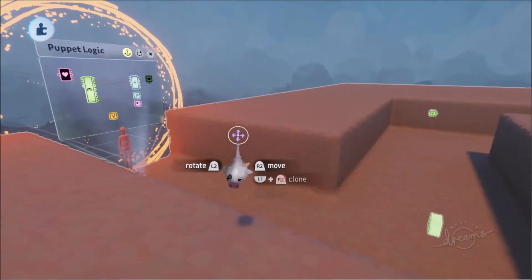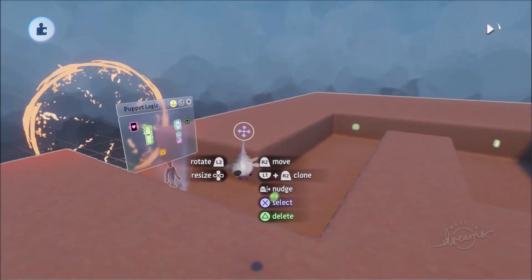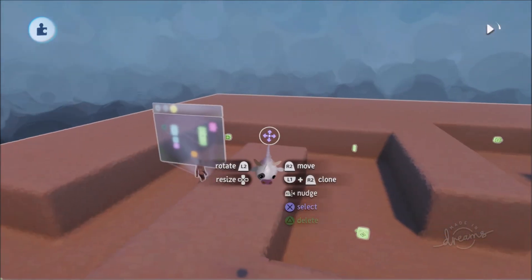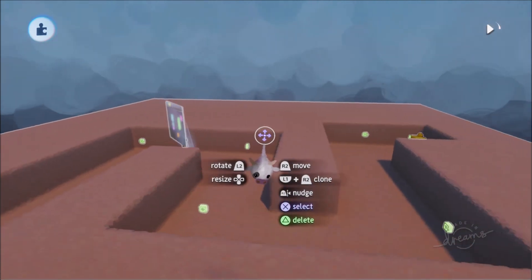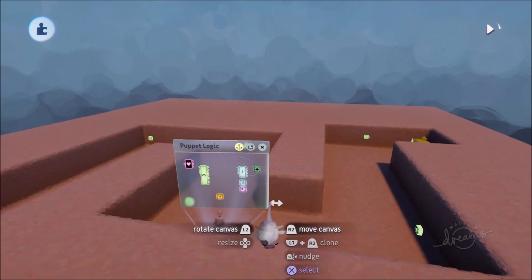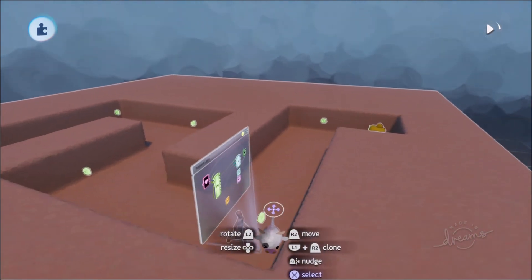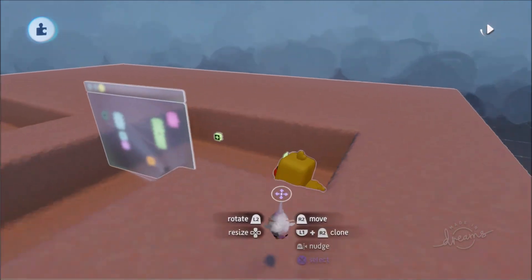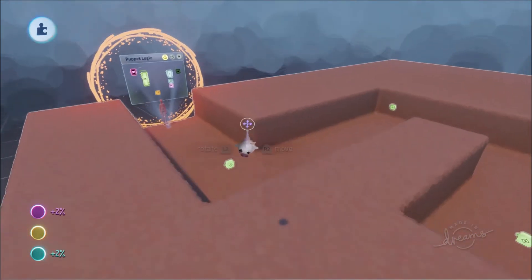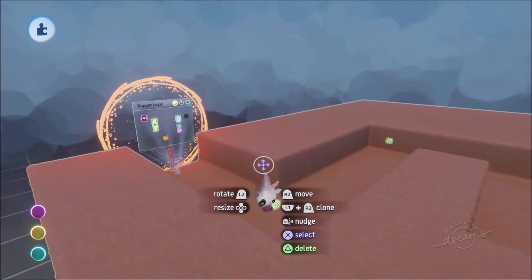So this is how we have an enemy follow a route. There they go — off they go through the tower — and there he goes. That's how we make an enemy follow a route.